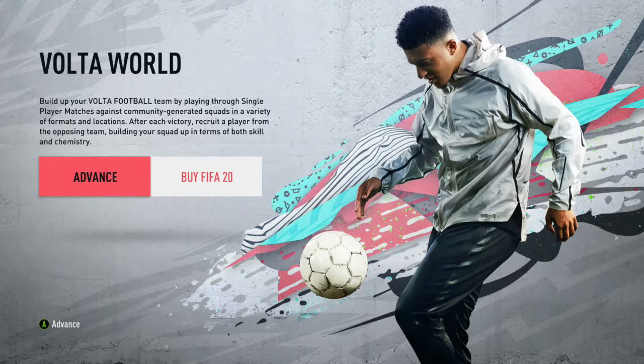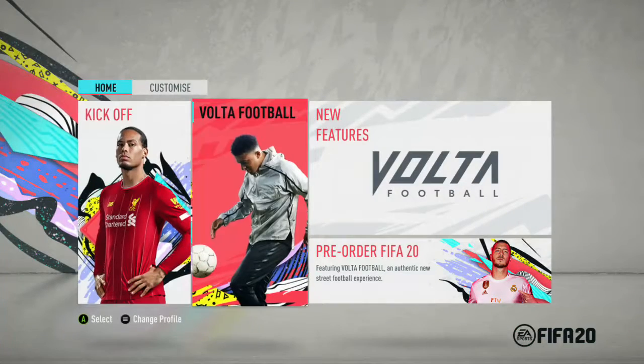Going back to some positives: graphics-wise, the players and jerseys look phenomenal. The color scheme is great — they switched from darker blues to bright reds, which is a welcome addition and keeps the game more lively. Volta Football I think is going to be a big hit. Speaking from my beta experience, this demo is barely a taste of what Volta Football will offer — especially in story mode. I think it's going to pack a punch that people aren't anticipating.